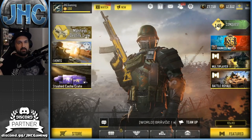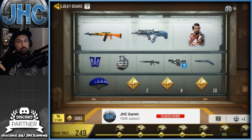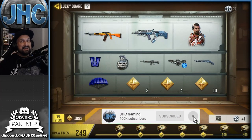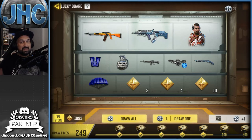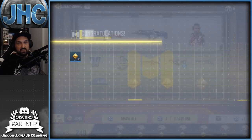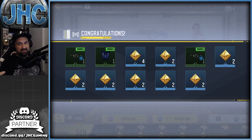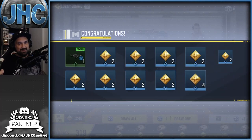We got 10 shots today so let's get started. We're gonna start with the lucky board first — and guys, subscribe to the channel right now if you haven't already. Let's get 100,000 on the channel, we're at 93K right now. 70 spins, something's gonna happen — draw all!